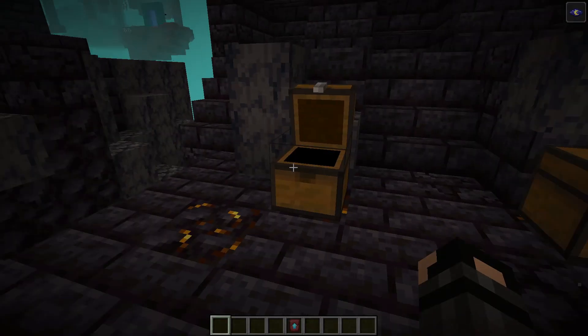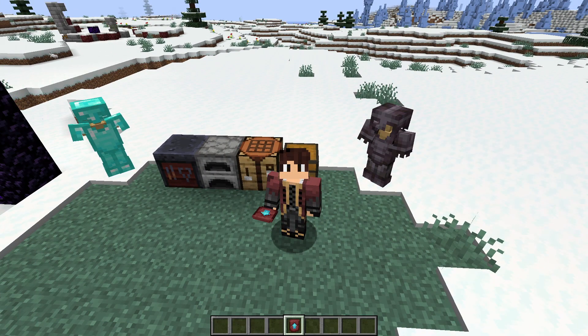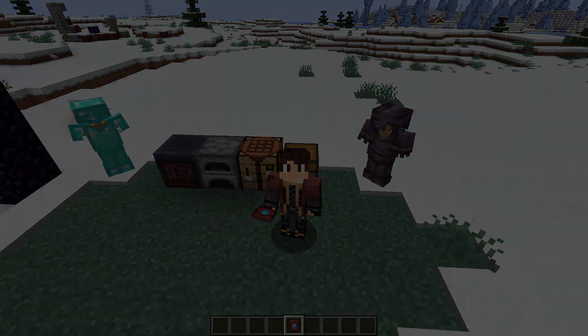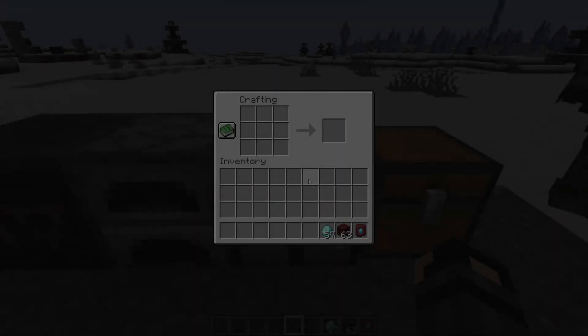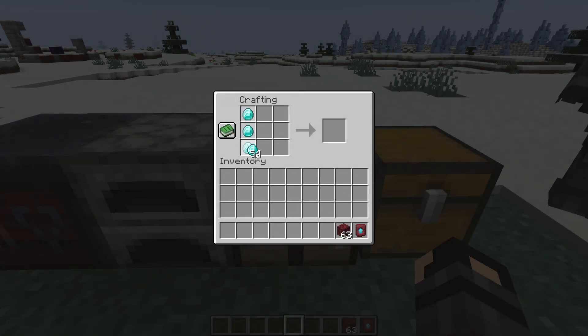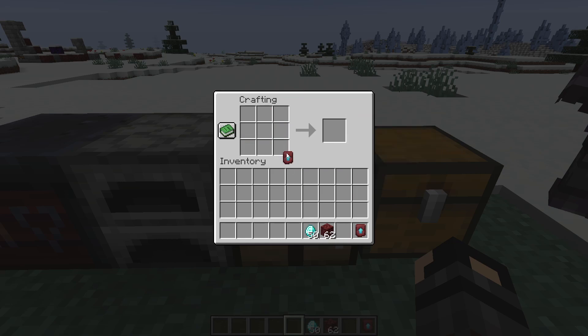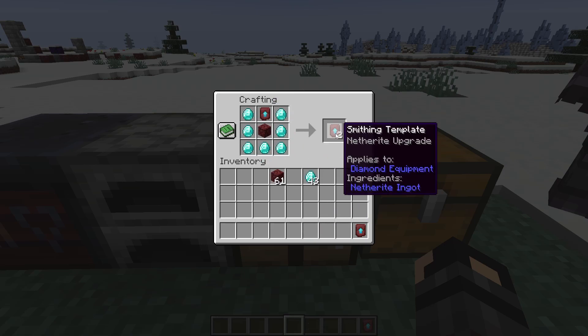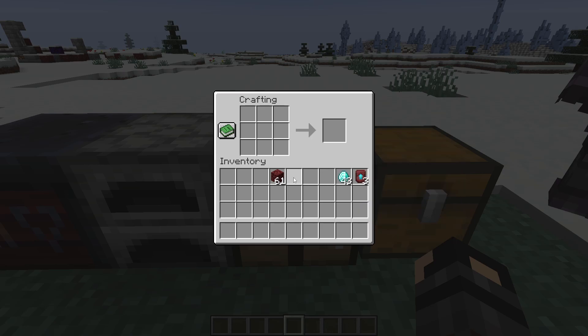Once you're back home with the smithing template in hand, you don't have to search for another bastion every time, because we can make copies of this. To make a copy of the smithing template, you're going to need two things: mostly diamonds, and some netherrack as well. At the crafting table, set in seven diamonds, one netherrack, and one smithing template in this formation, and you'll see it gives you two back. We're effectively making a new smithing template each time. You can keep doing that until you have as many smithing templates as you need. Just be very careful and be sure not to use your last smithing template — you'll also need lots of diamonds to keep making these copies.